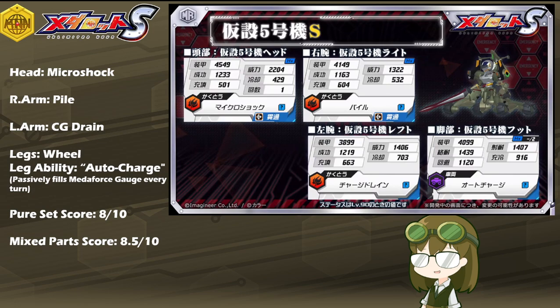If you decide not to use him as a main set, Microshock, Pile, and Charge Drain are all very powerful skills to make use of. Pile is probably going to be the most balanced and conventional, while Charge Drain is going to be very good for MetaForce sustain for anyone that may need it. With Microshock, utmost caution and care is encouraged, especially because it is a suicide-type move as a head part. Make sure you pack it with someone who can provide MetaForce sustain, so that if you are going to go down, you take the opponent with you.